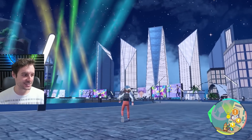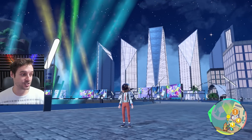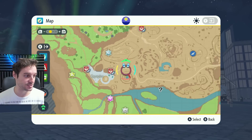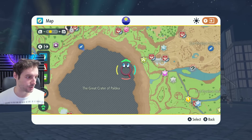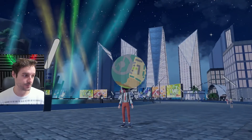Let's get into the berry guide. This is going to require you have access to Area 0, and you can do this at any point when you have access. So we're going to go down to Area 0, travel to Area 0 gate, and I'm going to show you where to go.